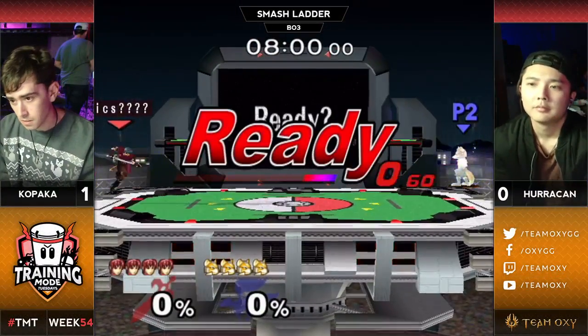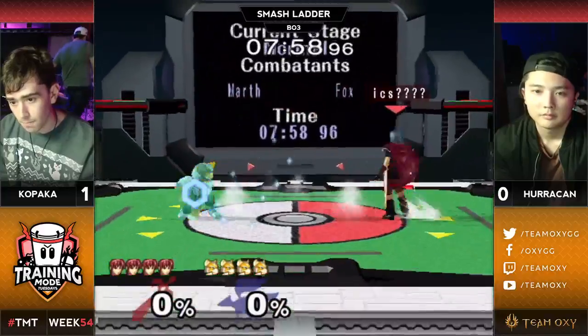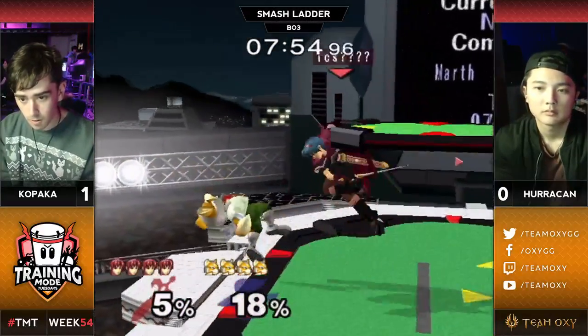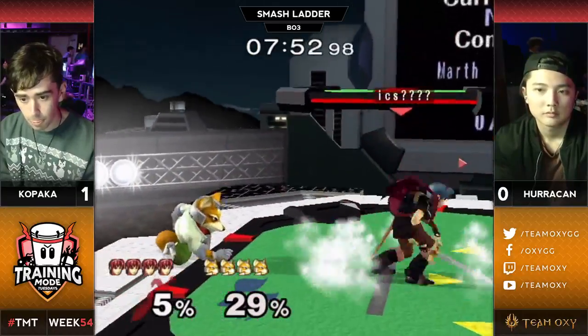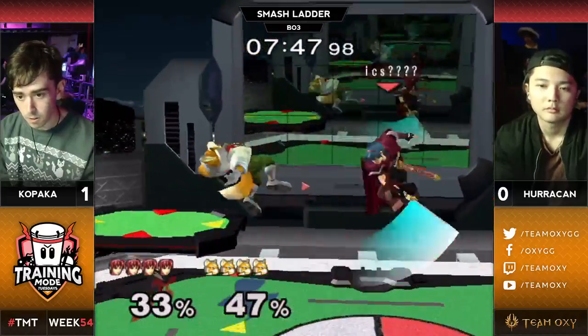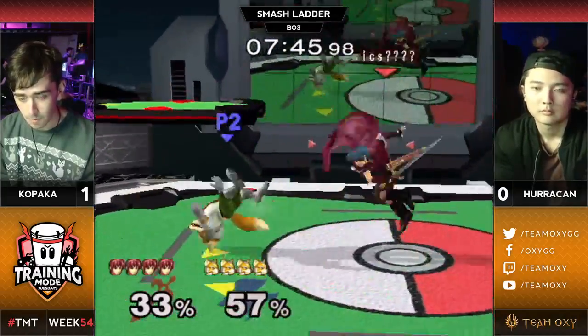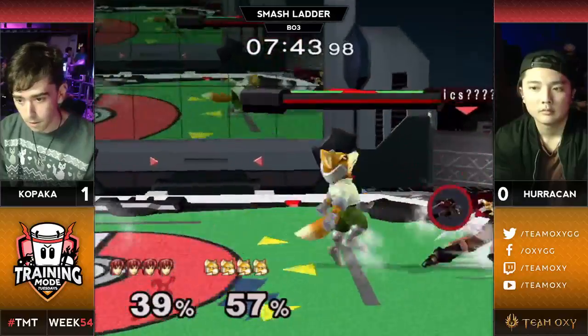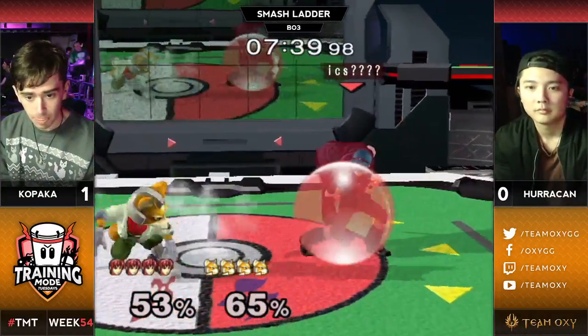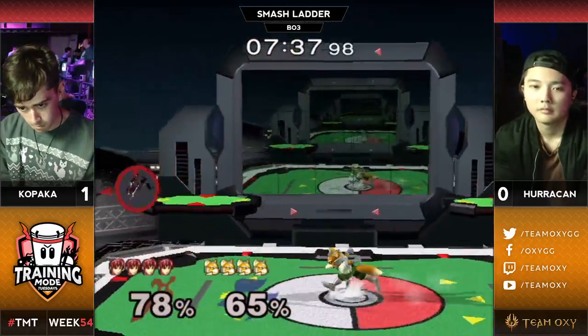Kopaka is trying to indicate to me he's not good at the Icy's matchup, but he's hella good at this one. Down tilt grab, a little miss-space. Foxy, get out of it. Corner pressuring Huracan — he's gonna full hop and delay his grab timing to find his way out. Kopaka getting shined off the stage, a little bit of a danger spot right there, but he finds his way out.